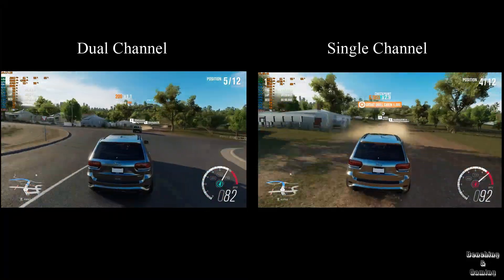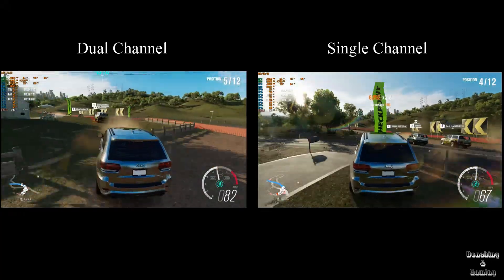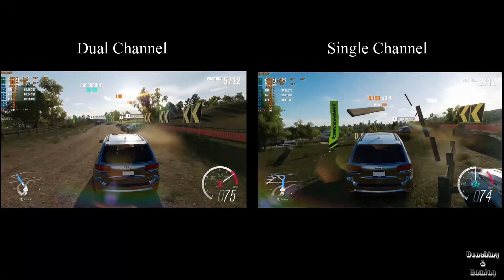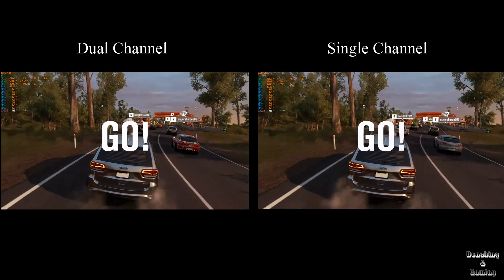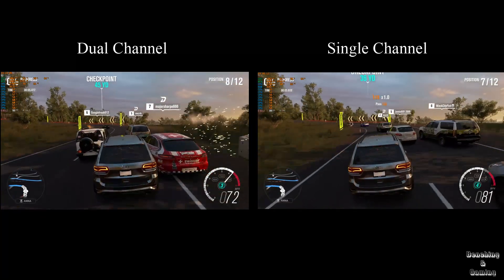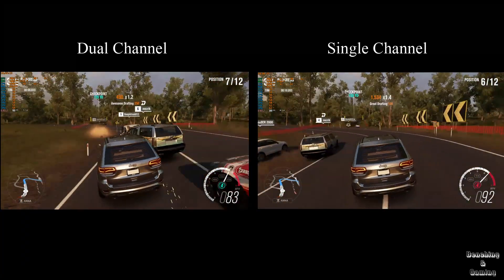I wasn't really sure how to test this consistently across both configurations, so I just did a couple of races — one on the Deepwater cross-country map, and another on the Apostles Beach cross-country map. Performance was perfect on the dual channel config with no hiccups or stutters at all, and FPS tended to be around 95-120 depending on where in the open world you are.